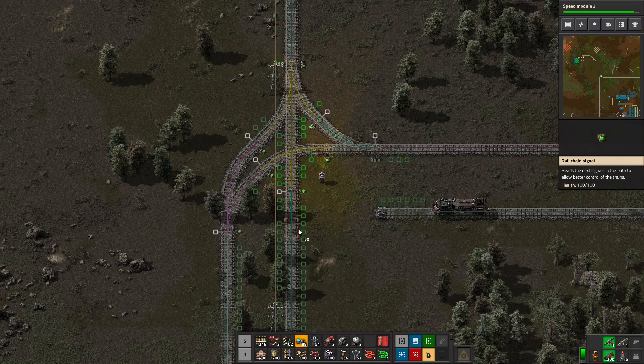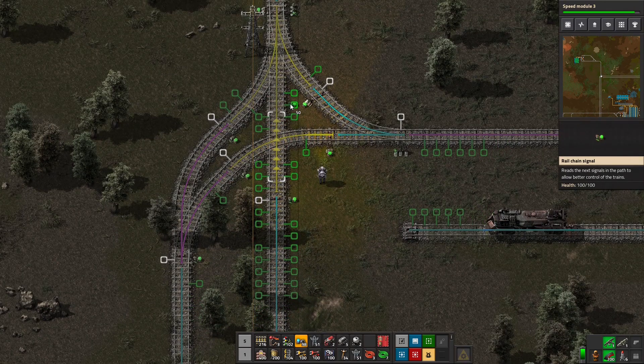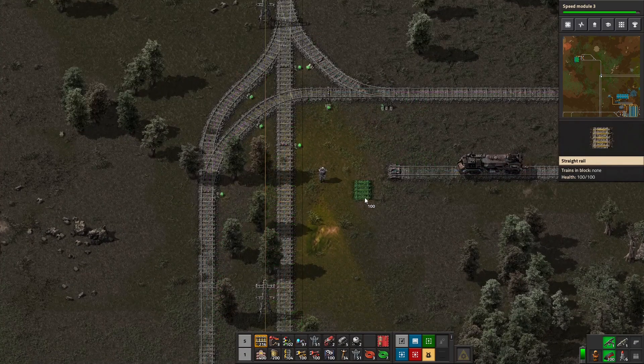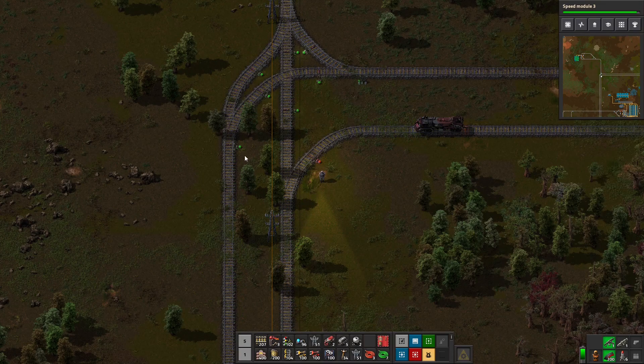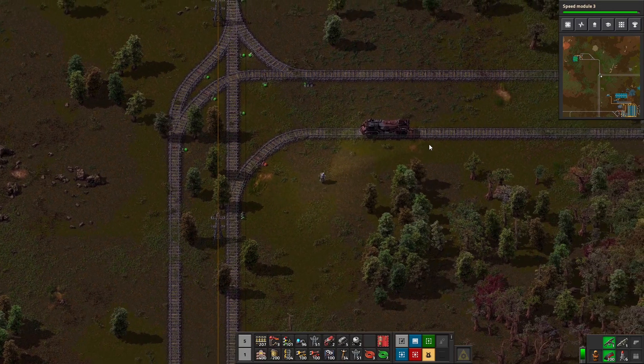If we're coming south, we're either going to go this way or this way. So we're going to need a chain signal here. That way we have this block up here, this block here, this block here, and this block here. This is now our south-only line, so we're going to want a chain signal here and a regular signal here — that tells us we're okay to go now.